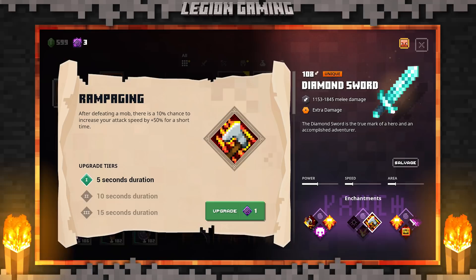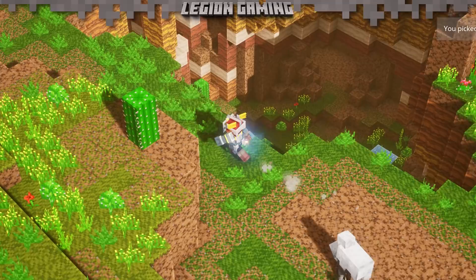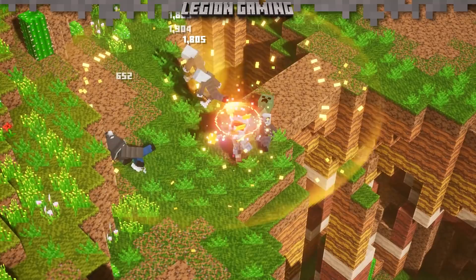Increasing your attack speed is great — the faster you swing, the more Radiance procs you get, which ultimately means more healing for your team. How you choose to build around Sun's Grace is really up to you. There are a lot of options and a lot to consider, but with a little time and some luck, it'll become a staple of your Minecraft Dungeons experience.